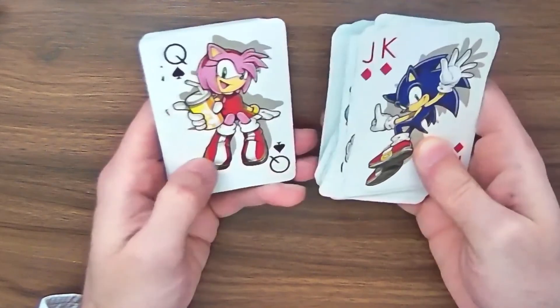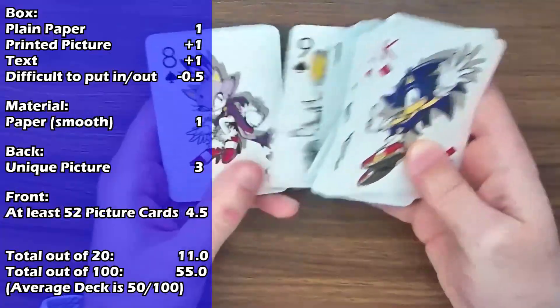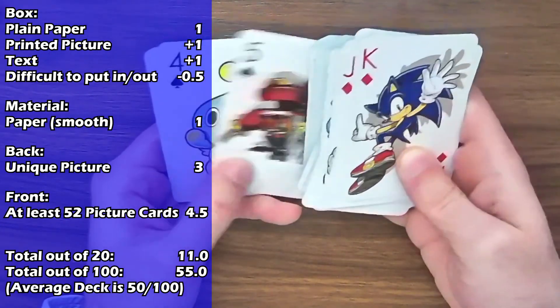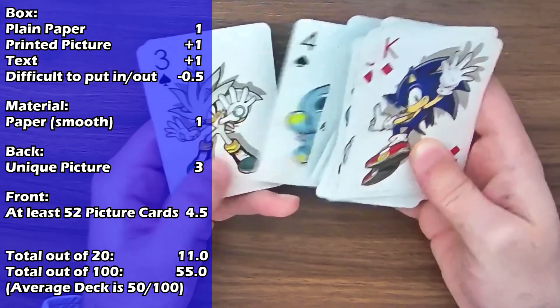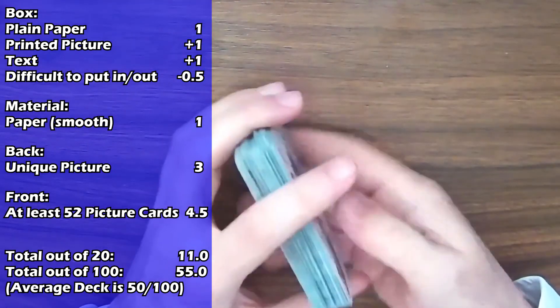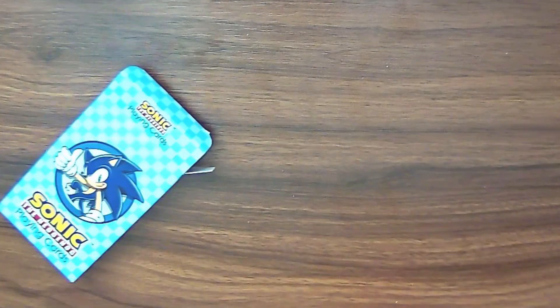This deck is going to get a score of 11 out of 20, making it a total of 55 out of 100, being the only one of these three decks to score above average. But I still have problems, even with the Sonic deck, putting all the cards back — just because the construction of the box makes it too tight of a fit.